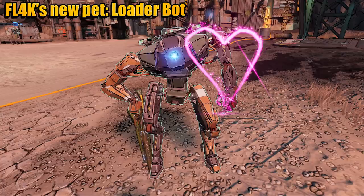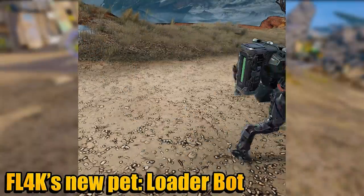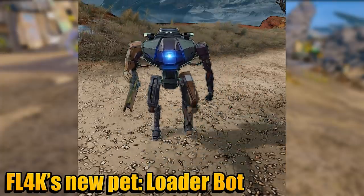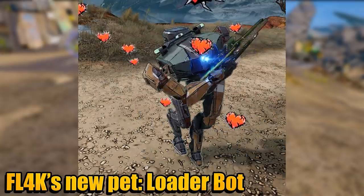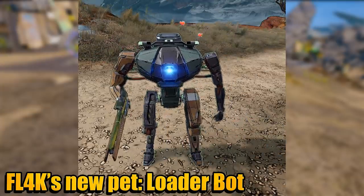Gearbox also revealed FL4K's latest pet option — a Hyperion Loader Bot. This Loader Bot buddy can be specced in a variety of ways as you work your way down the skill tree. There's the range-based Ion Loader, which fires slow-moving projectiles that can be shot to create powerful shock novas. There's the Bull Loader, which can charge enemies and knock them into the air with its shield or just roundhouse kick them. Then there's the War Loader, which packs an incendiary shotgun and can toss grenades and unleash homing missiles on command.